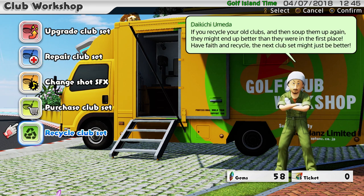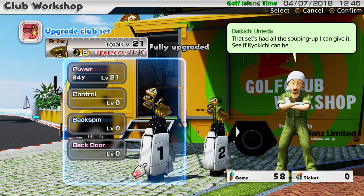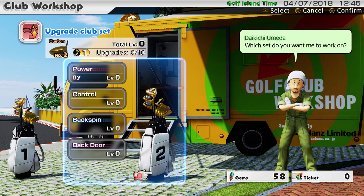What we're going to do is upgrade my clubs. I've got 58 gems so I should be able to do a couple of levels. I've got two sets: a level 21 power set that adds 84 yards with 11 upgrades out of 10, and a set I've just freshly recycled so it's completely reset to zero — these ones I can't upgrade. You can't do more than 11 upgrades.